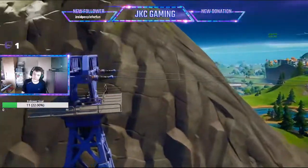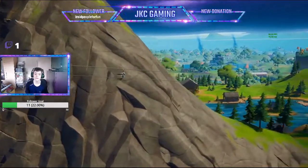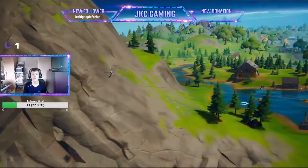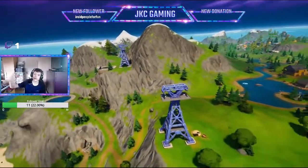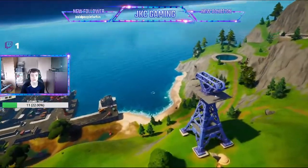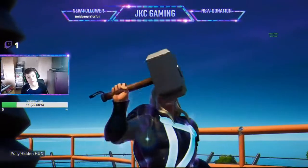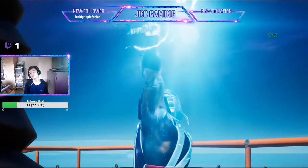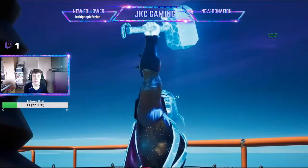It is important to remember that there are actually seven different ziplines that you need to go on to get to Steamy Stacks. Each one you get on and ride to the end, you get a notification pop-up saying one out of seven, two out of seven, and so on. When you get there you will be awarded your challenge.